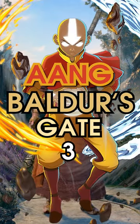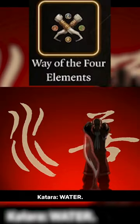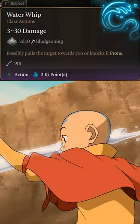Our guide to Aang in Baldur's Gate 3. Start off as a monk that becomes a folk hero with your stats looking like this. Then start your training to become the master of all four elements by practicing your airbending techniques and learning to waterbend with the basics.